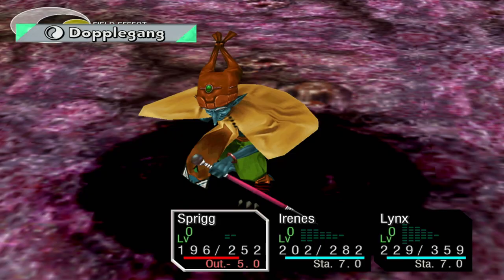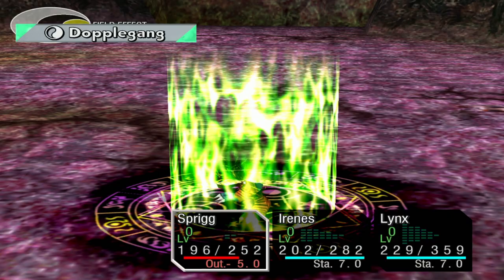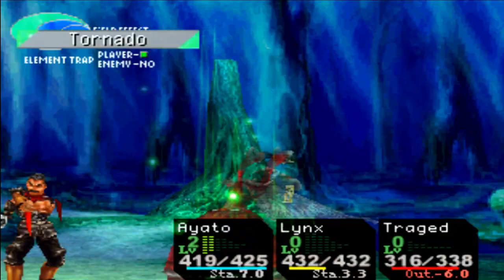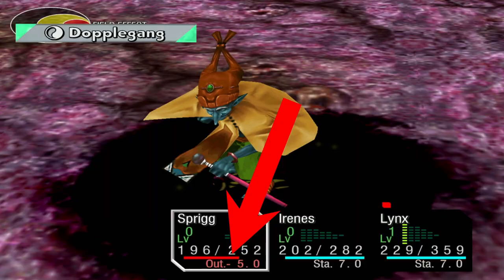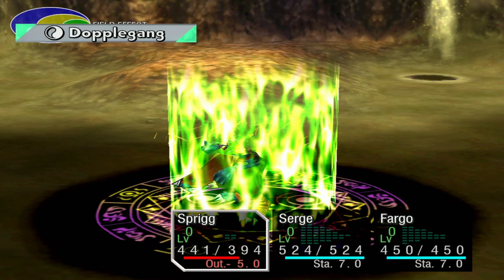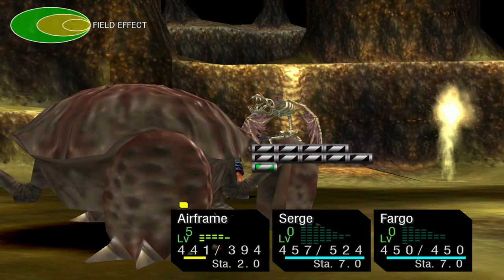Now let's talk about the mechanics of Sprig's doppelganger. Doppelganger is Sprig's level 5 tech, which allows her to transform into enemies. When she transforms, Sprig's stamina immediately goes to 0. So cast this when Sprig is at low stamina to immediately restore some of her stamina. Remember, you lose 7 stamina whenever you cast an element, and your stamina can go negative. So if Sprig casts doppelganger and goes to negative 6 stamina, she'll immediately restore 6 stamina and go to 0. She also takes the stats of the monster she transforms into, with the exception of her HP stat.